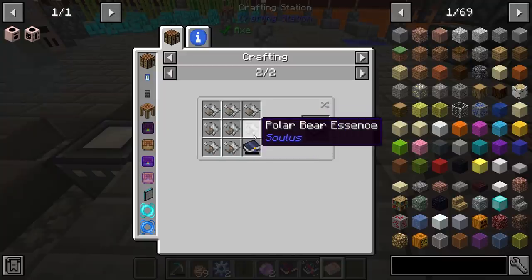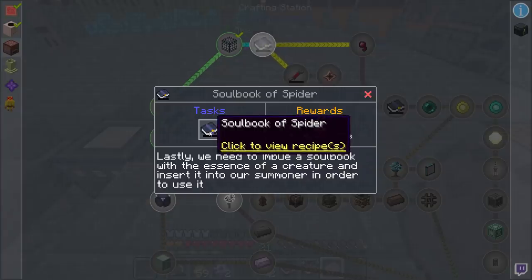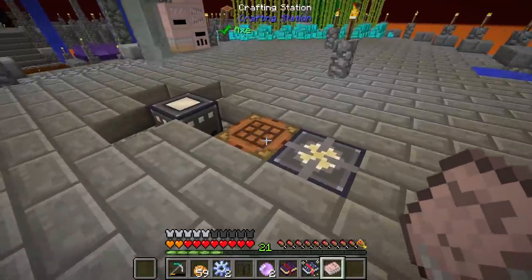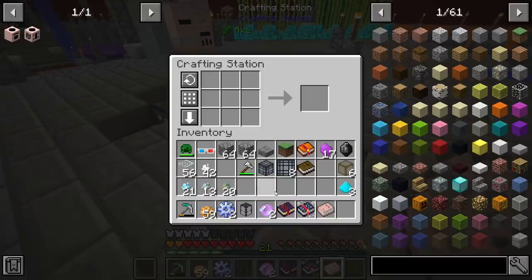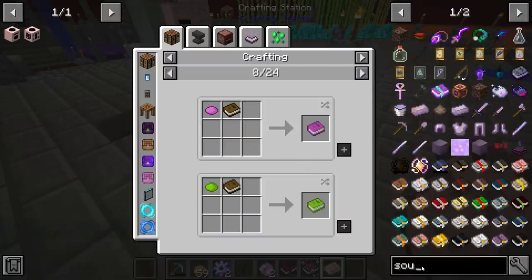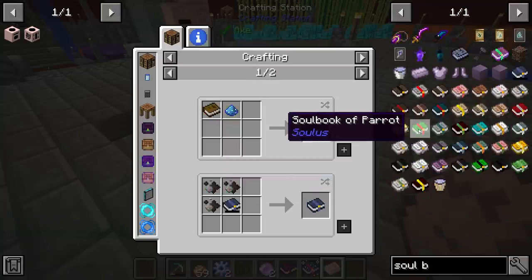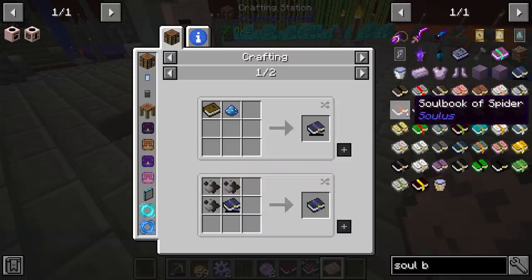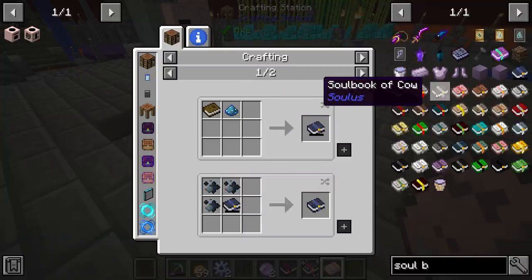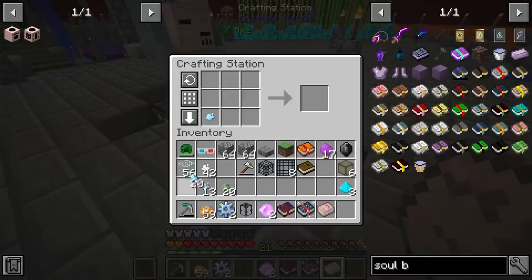That is what I'm wondering, because this one does say 'of spider.' Let's just go ahead and make the soul book. The soul book is just a book. You can see it shows adding the essence to it and that will make it what it is — it's a piece of ender dust on a book. That will get us a soul book.